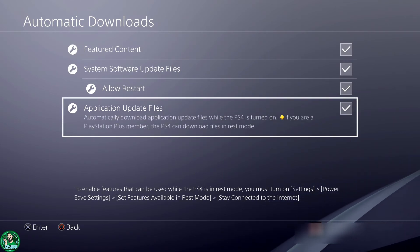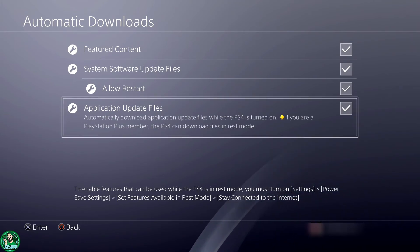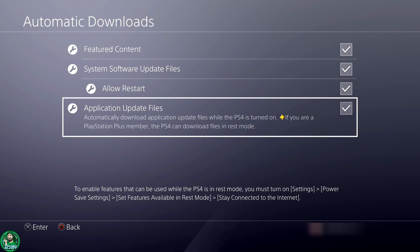The last one is for the games themselves — if you want the games to update on their own, you can have this turned on. All right guys, so this is how you update your system and your games while you're away.